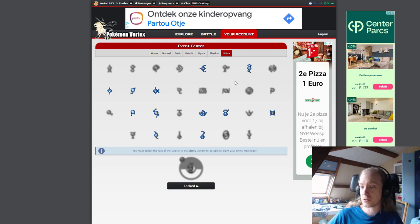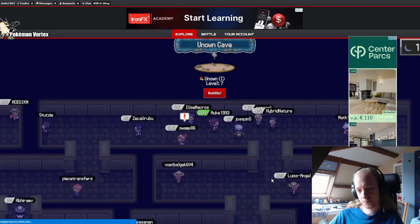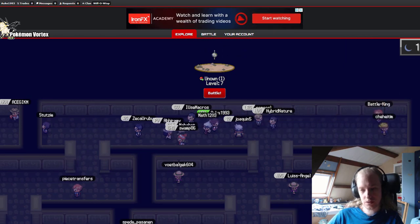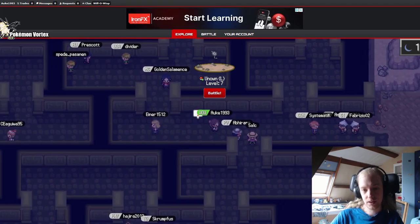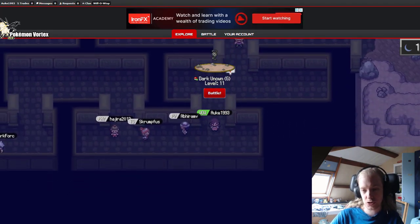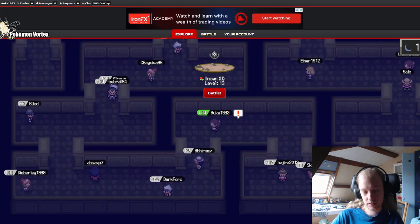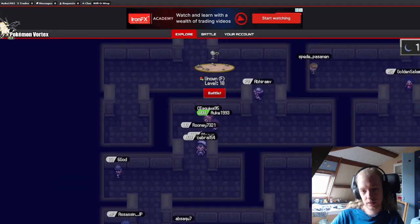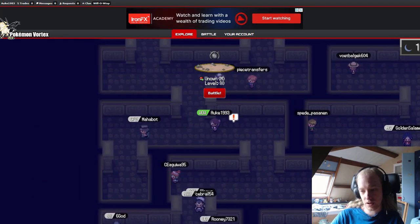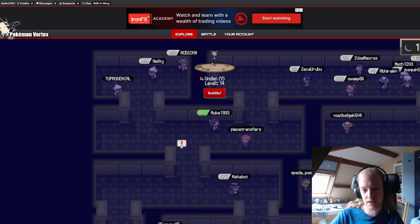I'm going to try and get as many Marshadow as possible. Chances are I won't get all of them, but I'd like to at least get some more than just the normal. You can get one Marshadow per variant per account. Let's do some hunting — we're going to catch everything I don't have yet. If you want to hunt with me, come on down to Unknown Cave. We still have the rest of the month — just over a week remaining to catch these.